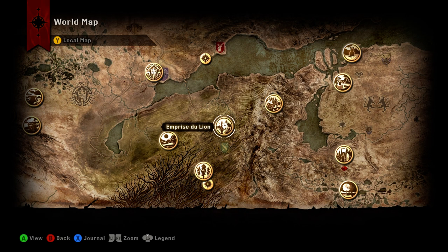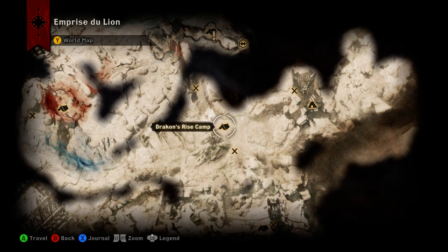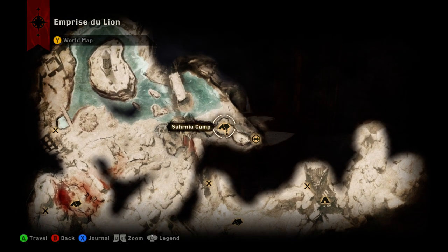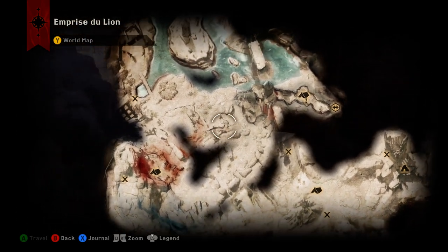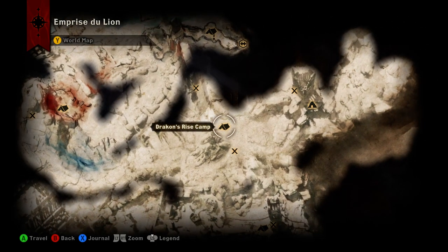The Codex is out in Emprese du Lyon, and the easiest place to access it from is Drakken's Rise Camp. However, if you're just starting the zone, Sirena Camp is where you come in at, and it's fairly easy to get down to Drakken's Rise.